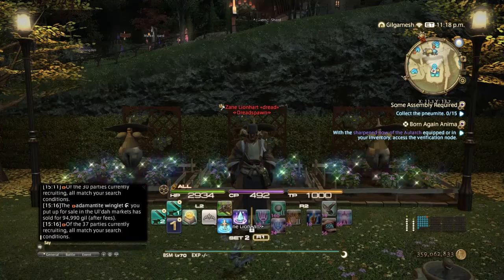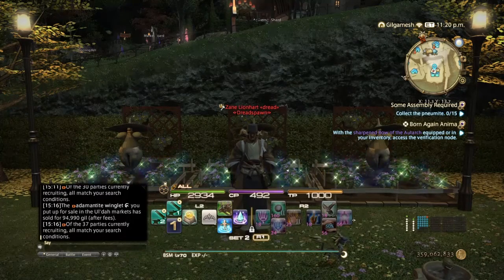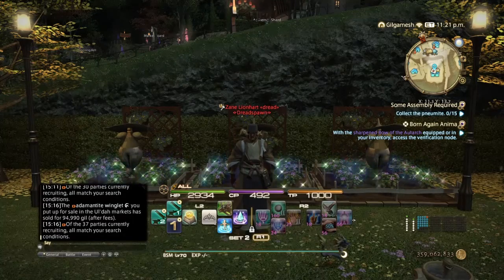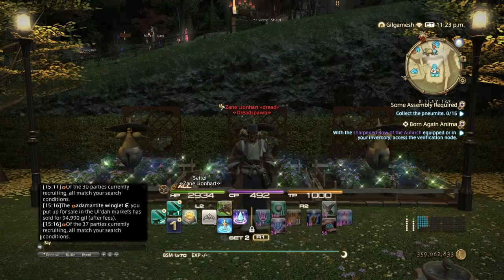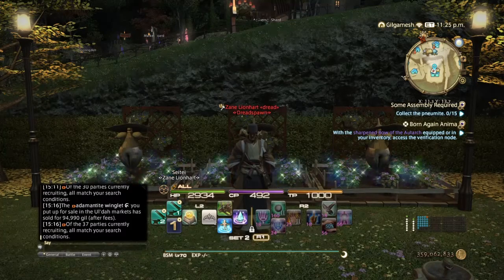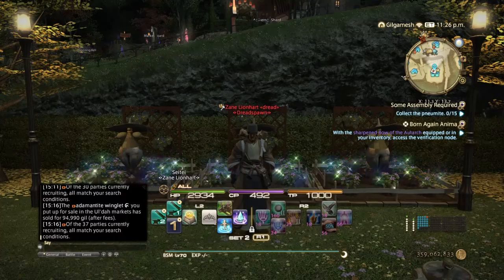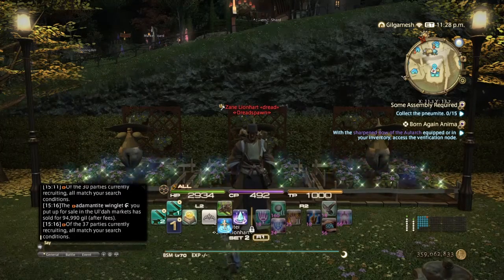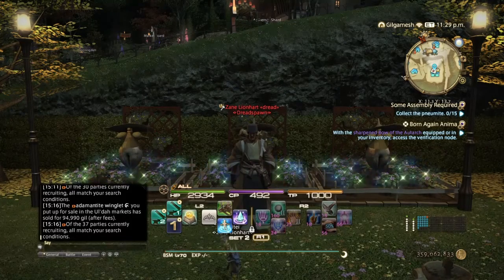You're going to need one of three things: a free company house, a personal house, or become a tenant in one of your friends' houses. A large house is the most optimal. You also need the privilege to use the gardens. If you have a smaller or medium house, your yield won't be as much as a large would be, so it's always best to make friends with people who have large houses.